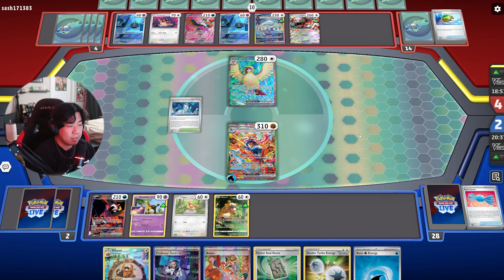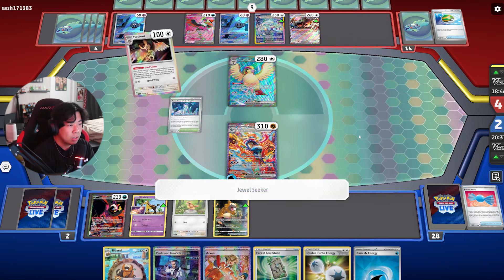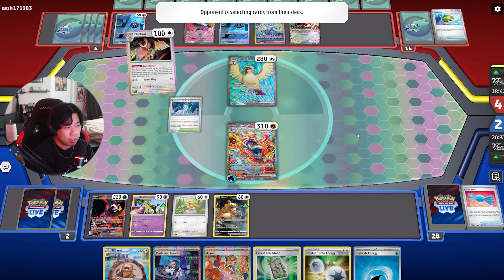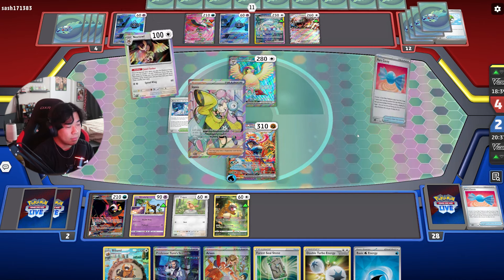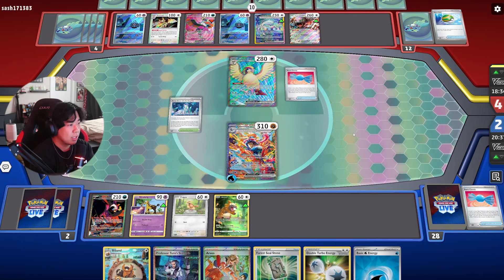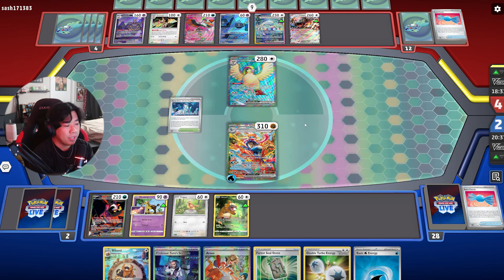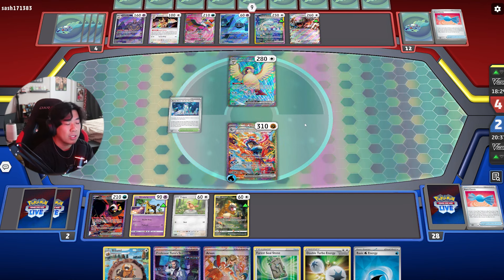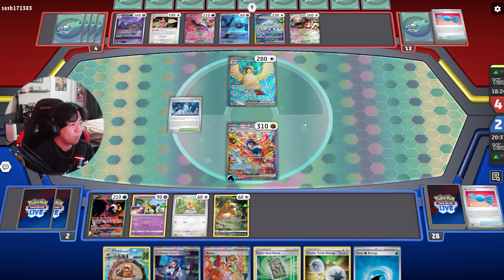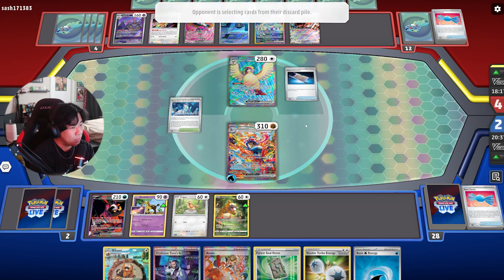Oh no, they got Noctowl — they have a lot they can do. Probably get Rare Candy, Ultra Ball for Dusknoir. They still have Pidgeot's ability and Fezandipiti's ability. They have Iono and Rare Candy, so I'm guessing they already have Dusknoir in hand. They're gonna Iono me to one card. I might actually be in trouble, but I still have Fez, so it's not the worst — let's see what we can do.